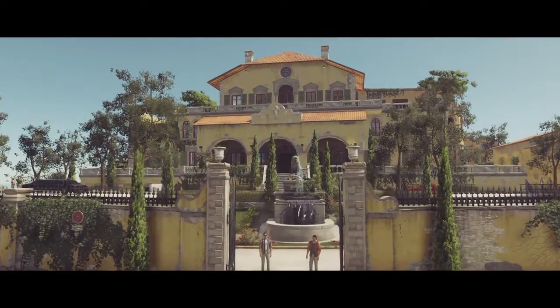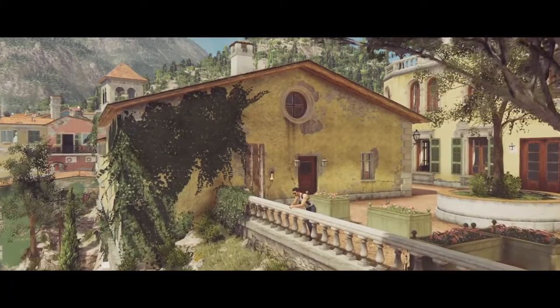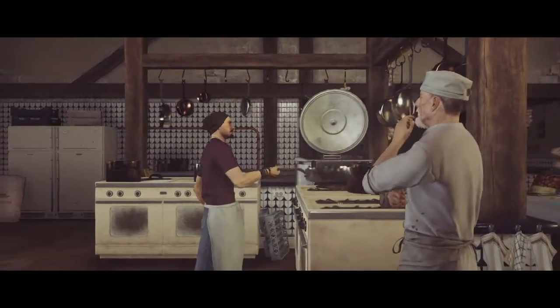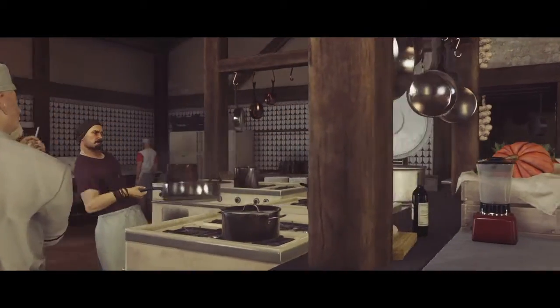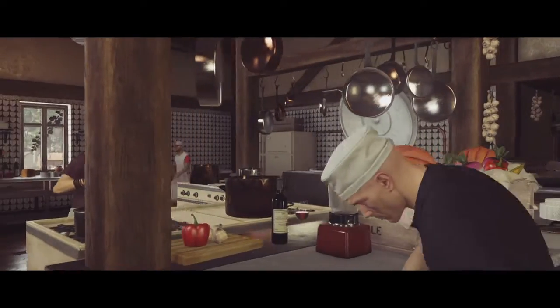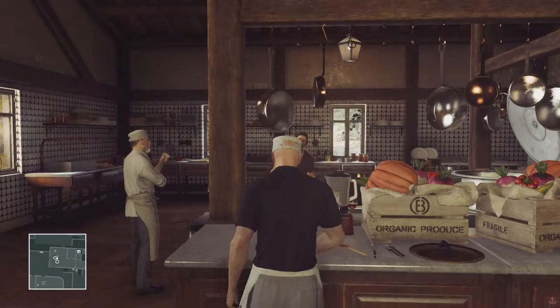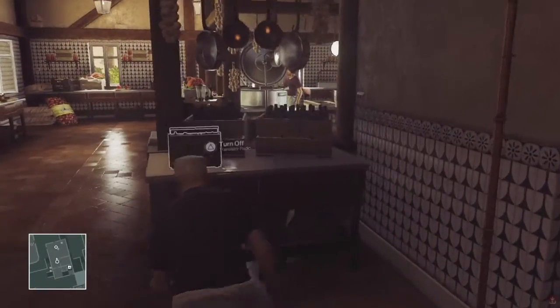What's up guys and welcome to the Sigma Illusion Escalation level 5. We're going to start off undercover as a kitchen assistant. If you haven't worked out how to find the kitchen assistant up to this point, you can check out level 3 where I cover it and show you exactly how to get this kitchen assistant outfit. So this is why I'm going to start from this point as I already have it.